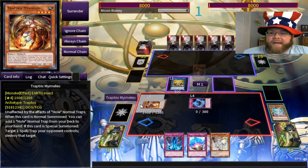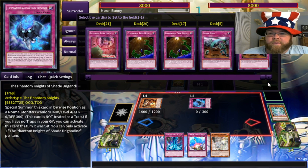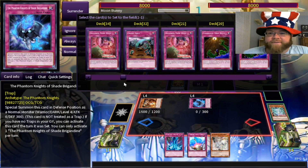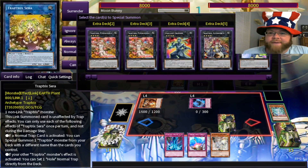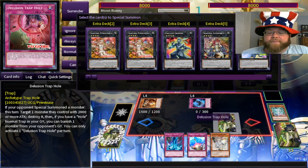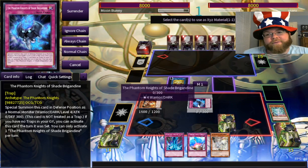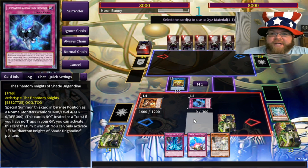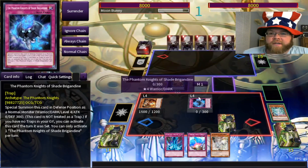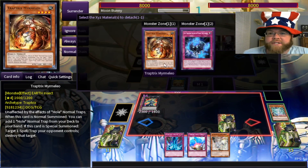We'll go for Sarah as we always do. Ash Blossom in hand is always nice. We'll go for Smith as well, so we'll have a nice even start. I'm going to search Delusional Trap Hole to show off some of the new stuff — a nice trap card where having a trap in the graveyard lets you banish a couple monsters, but it also lets you pop your opponent's card. I could also go for Gallant Granite for a little more protection.